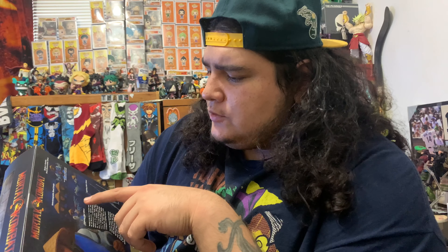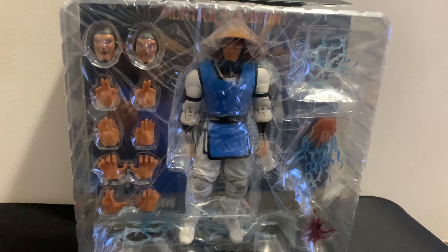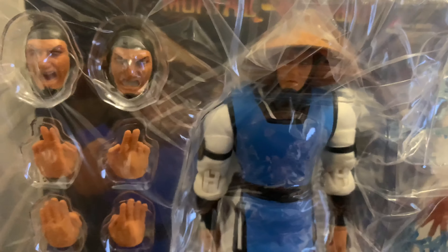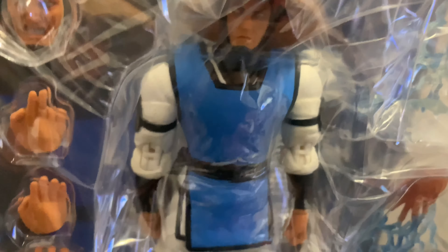This one comes with lightning bolts — two lightning bolts, one that comes out of his hands, and looks like a bigger one as well. Two other interchangeable heads, as well as a head electrocution effect. So there is that. When you open it up, this is what you see inside — he has electricity hands as well as the bloody fatality piece inside.